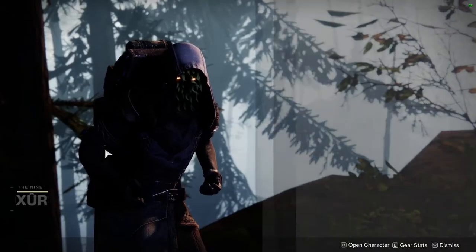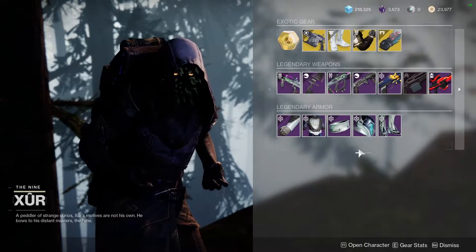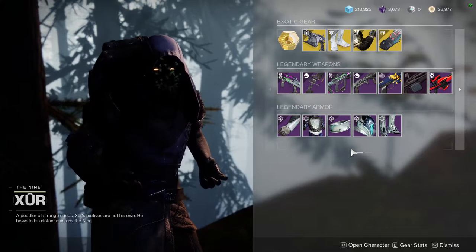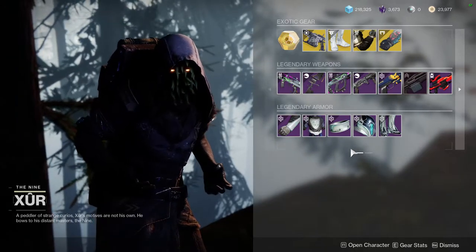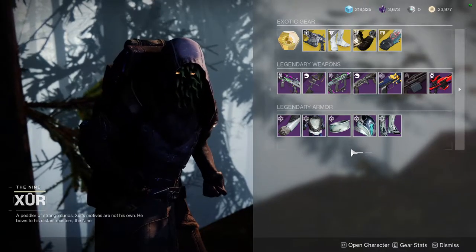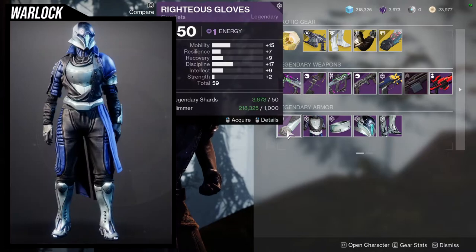There's a vendor in the Winding Cove on the EDZ currently selling Season of Dawn activity armor, which is pretty cool. There are definitely really good pieces from all the classes, so if you want to pick them up I obviously recommend doing so — you never know when you're going to use them in your rotation. Let's look at the Warlocks first.